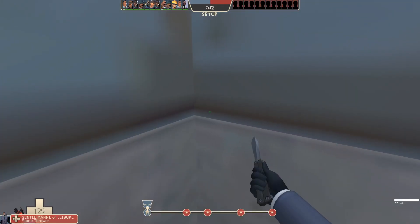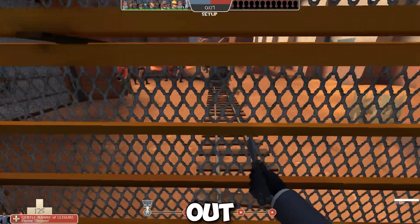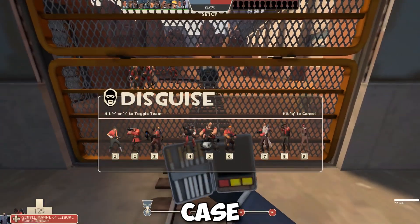See, I warned you. Anyways, once we are the Spy, go to your item slot number 4 to pull out the Disguiser cigarette case 9000.